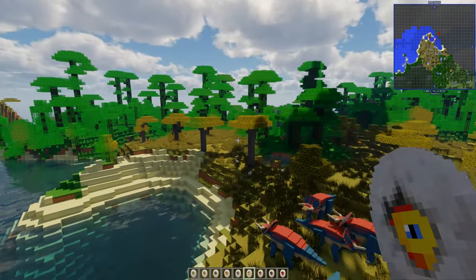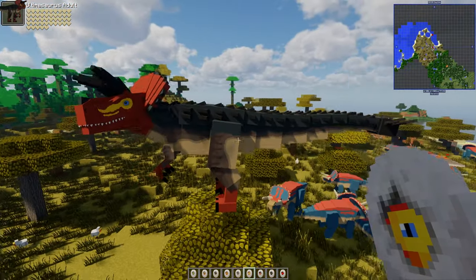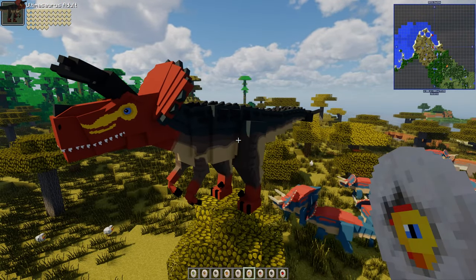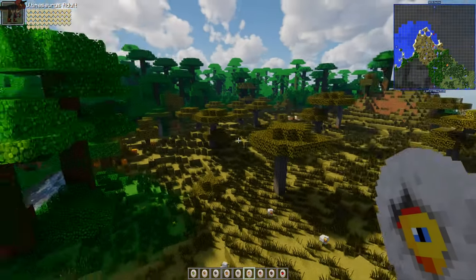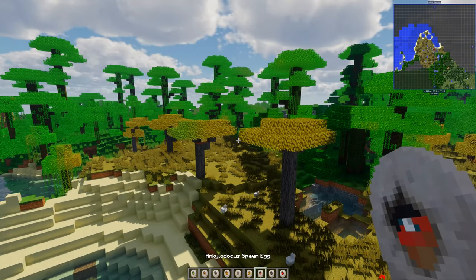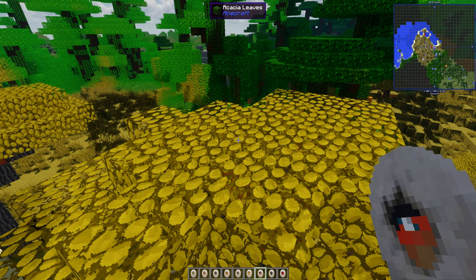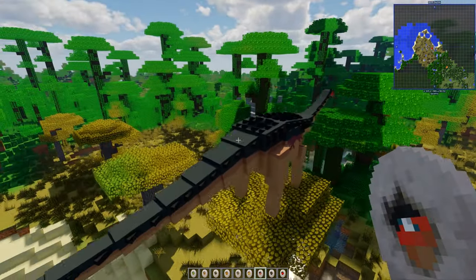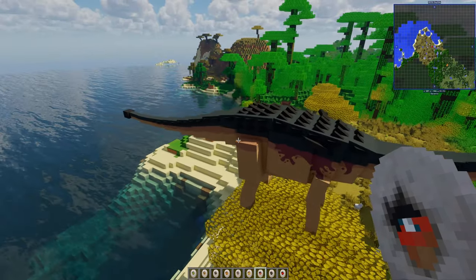We saw the Ultimosaurus before — the Ultimosaurus adults just have an updated texture. And Ankylidocus — this is a biggie, it might have some new colour put in it. That's the Ankylidocus adult.